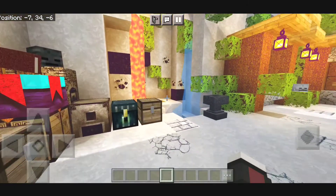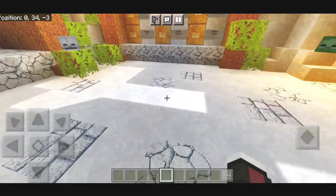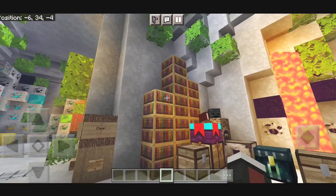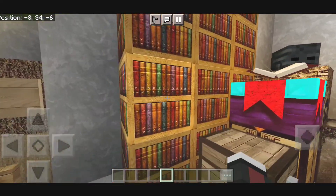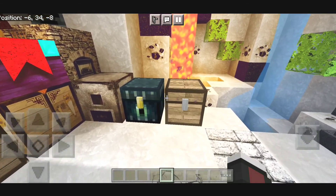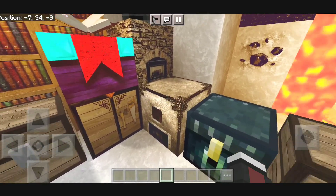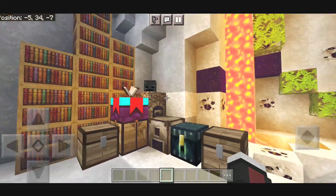I really like the shadow over here — you can see the shadow looks really amazing. We have some goods over here — the bookshelves look really realistic. Everything has its own texture. We have a pretty cool looking chest, a blast furnace, and a smoker. Everything looks amazing.